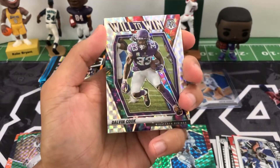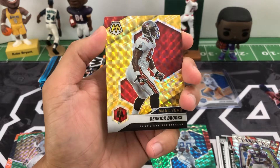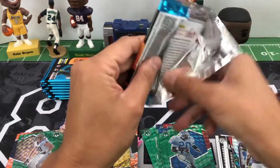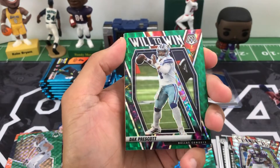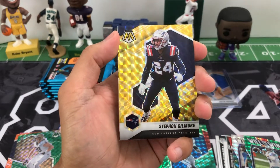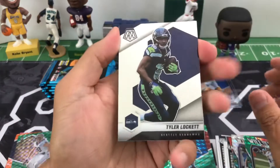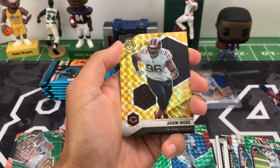Got some good rookie parallels — yellow reactive. Davante Parker, Will to Win Dalvin Cook — that's a mosaic parallel. Yellow Man of the Year Derrick Brooks. Jake Plummer. Man of the Year Russell Wilson, Will to Win mosaic parallel Dak Prescott, Stephon Gilmore. Tyler Lockett, Tommy Tremble rookie silver, Akiem Hicks.